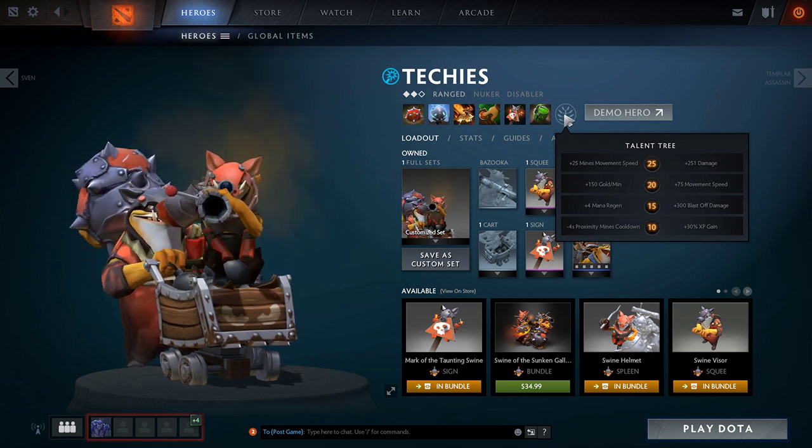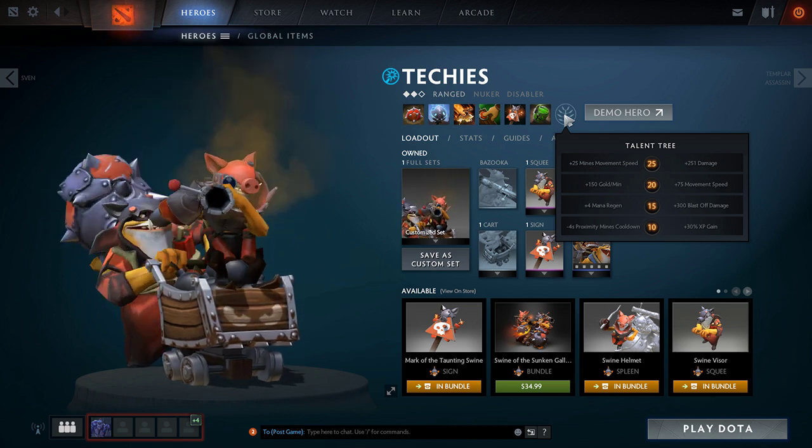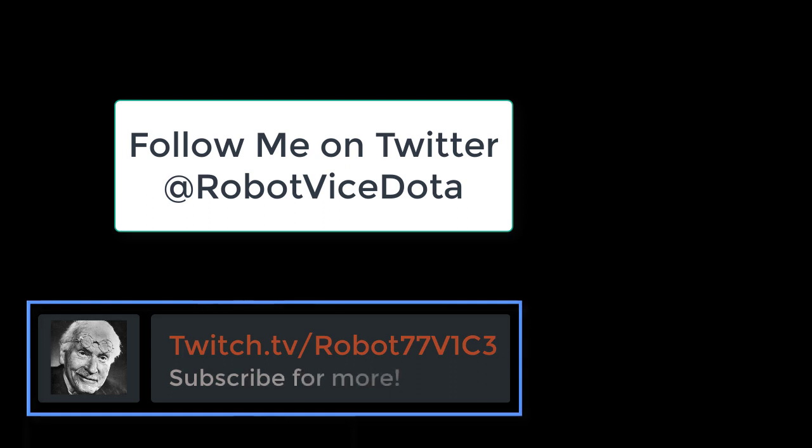Those are just my opinions on the talents — feel free to share yours in the comments, I'd love to discuss it. As far as Robot Vice Techies, this is the way to go: level 10 plus 30% XP gain, level 15 plus 4 mana regen, level 20 plus 75 movement speed, level 25 plus 251 damage. Thanks for watching! I've been playing Techies quite frequently — Friday nights is Techies-only night on the stream, and last Friday was a great success, so come out next Friday. Follow me on Twitter at Robot Vice Dota.